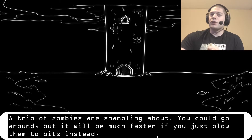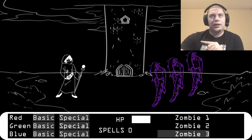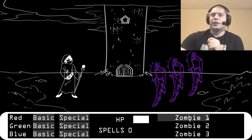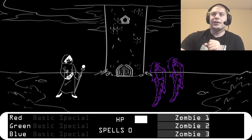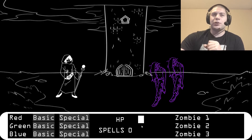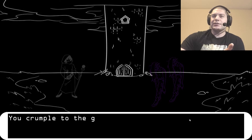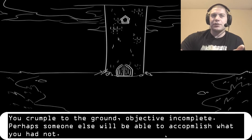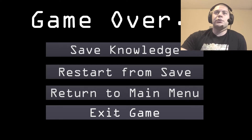A trio of zombies are stumbling around — go around, but much faster if you just blow them to bits. Three purple zombies. Purple equals red and blue, so use green. Special on Zombie 1 repeatedly, but I'm dying. I might have this very wrong. We're gonna die. Let's just try a basic attack. You're crumbling to the ground — objective incomplete. Perhaps someone else will be able to accomplish what you have not. Save slot number two. I'm going to get back to that point.